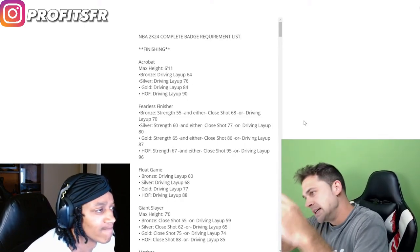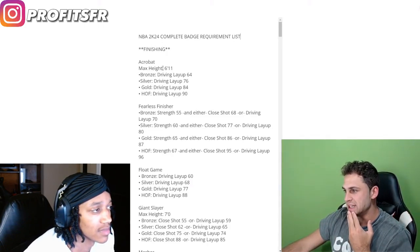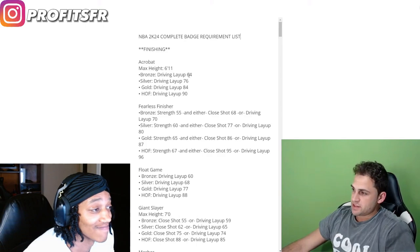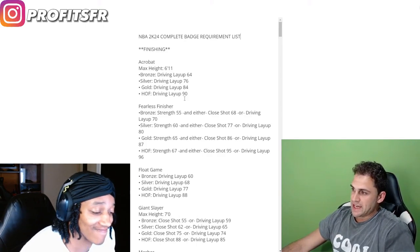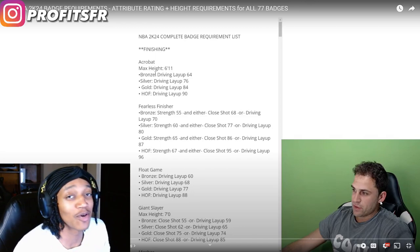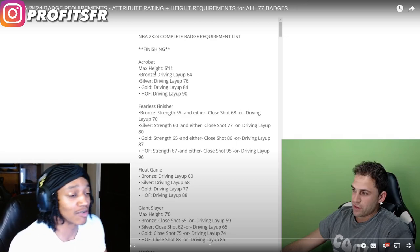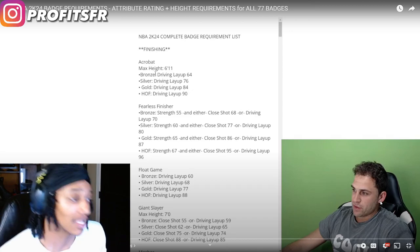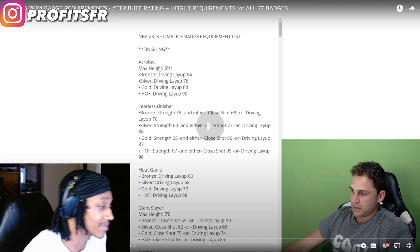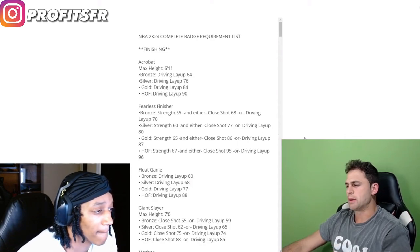Finishing badges to start. Acrobat — max height 6'11", ratings are 64, 76, 84, and 90. I've been thinking about going 6'11" for 2K24, so that's what I'm paying attention to. I'm focused on how tall you can make your build and still get all the badges you need to get buckets. I'm trying to make the tallest build possible.